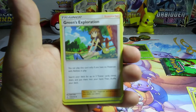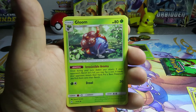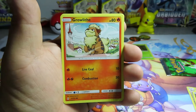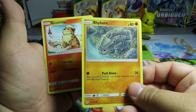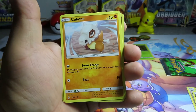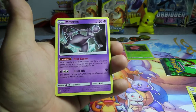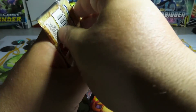A Metal Energy, a Green's Exploration, a Wartortle, a Gloom - and check out this Ryhorn! Look at that Ryhorn one more time, look at that - that's awesome! A Togepi reverse and a Mewtwo for our rare. We are down to our last Unbroken Bonds pack.